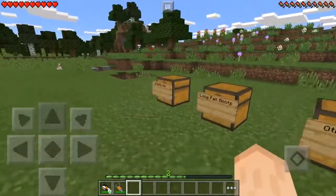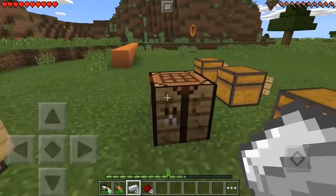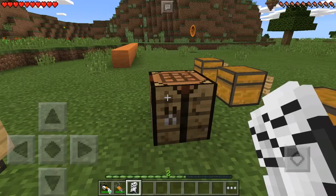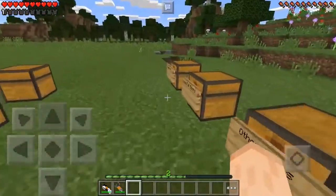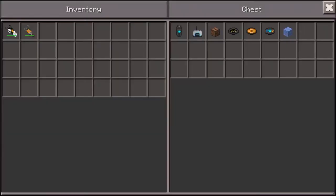We have long fall boots, which prevent you from taking any fall damage. In order to make these, you will need two long fall boot components — just craft two of these and you can craft the boots and wear them. I look really cool, and it gives you like half a bar of armor. That was all the craftable items — all the rest are not craftable unfortunately.